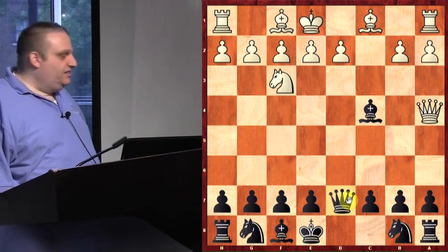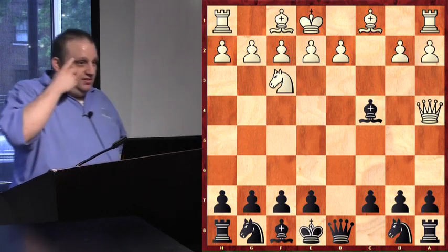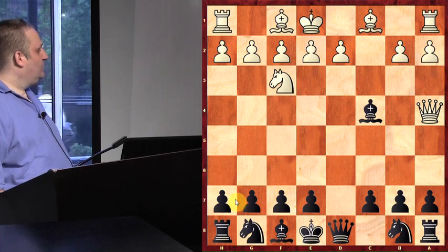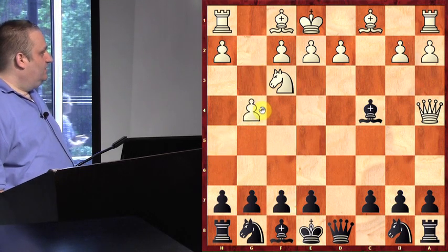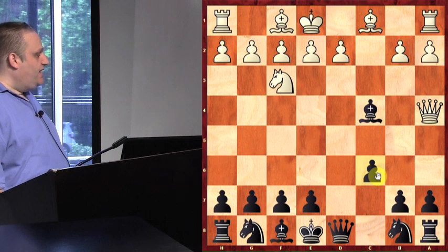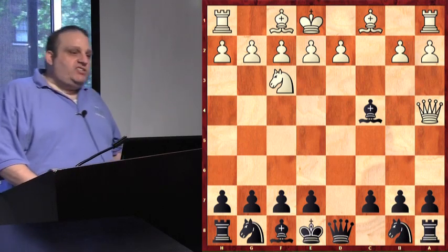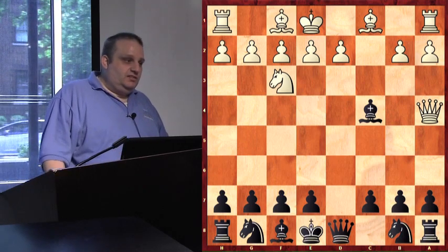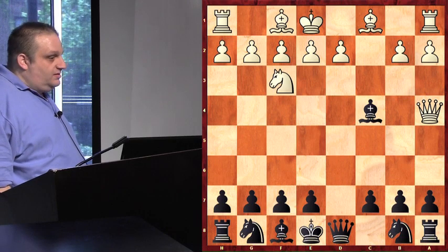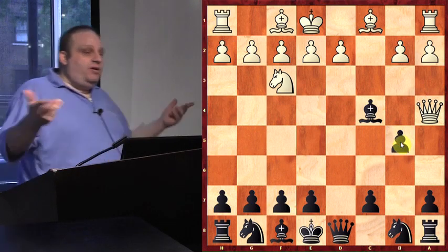I played queen to d7. White is threatening the bishop and threatening the king — what did black do to save both? Pawn to b5, and my opponent resigned. He's down a piece — down a knight. He didn't know he would lose his knight, but I know about working on my knight moves because I'm from Ann Arbor, Michigan.